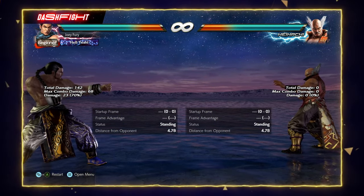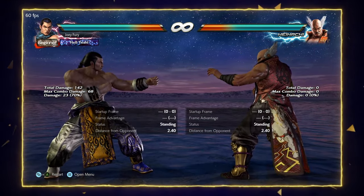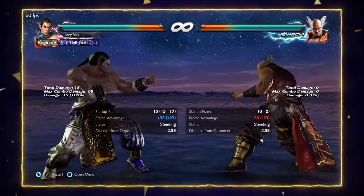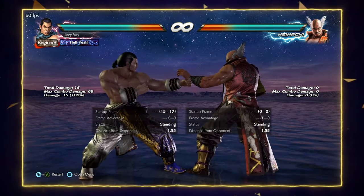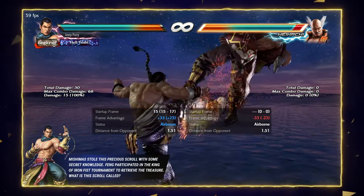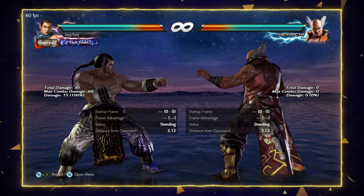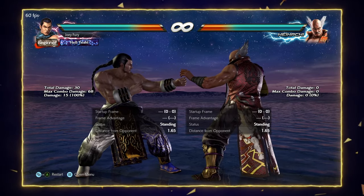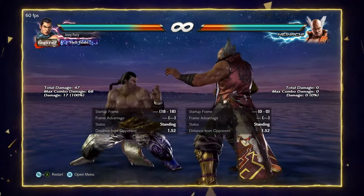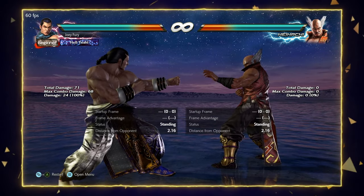So now the opponent has to worry about back 1, up forward 2, a punch sabaki, and back Kempo as they're trying to pressure this character. Up forward 4 — this is a 15-frame hopkick, minus 13 on block with unfortunately stubby range. Nonetheless, this is an essential launcher. You'll use this when you make something whiff from sidestep, to resist the opponent's low pressure, or to punish them for ducking if you get in close. Combined with back 1, up forward 2, back Kempo, and the sabaki, this character is very scary to try to pressure.